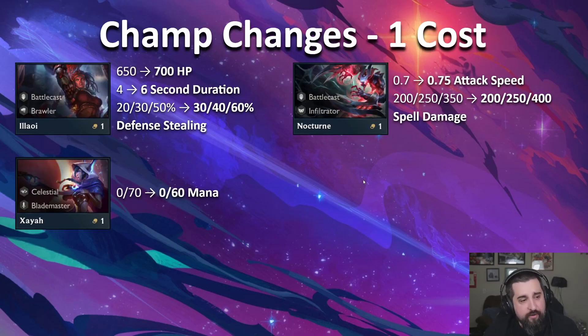On the champion side, Allawi is probably one of the bigger changes. She was always envisioned as a brawler that's not quite as defensive as a Malphite, but a little more aggressive in the sense that she steals the defenses. So if you're playing against a four Vanguard, four Mystic, Allawi should be a good answer to rip through those defenses. We're making her a little tankier, she gets to steal more defenses, and it lasts a little longer. You can get your Allawi up to like 500 armor — it's pretty cool.